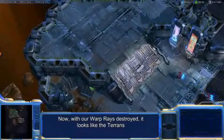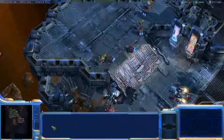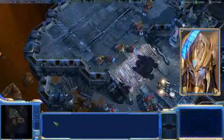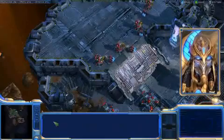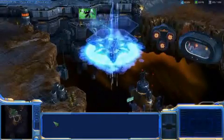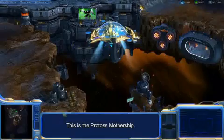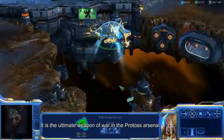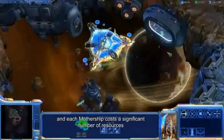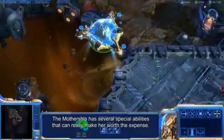Now, with our warp rays destroyed, it looks like the Terrans are going to fortify their position here against us. As we approach the end of our demo here today, there is one last unit we'd like to show you. This is the Protoss mothership. It is the ultimate weapon of war in the Protoss arsenal. You are only allowed a single mothership at one time, and each mothership costs a significant number of resources to bring to the field of battle. The mothership has several special abilities that can really make her worth the expense.